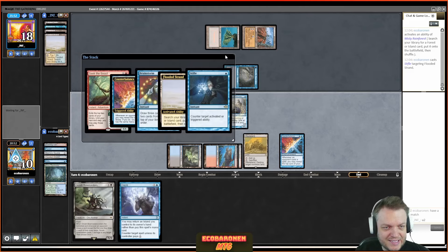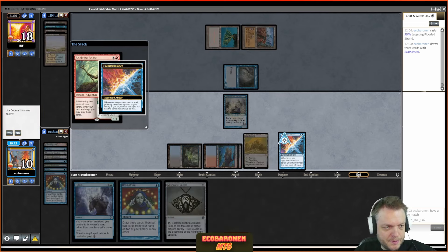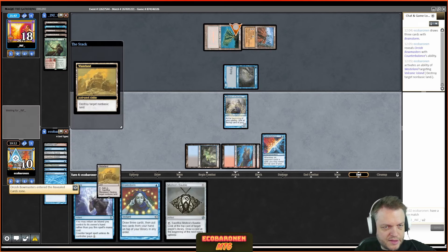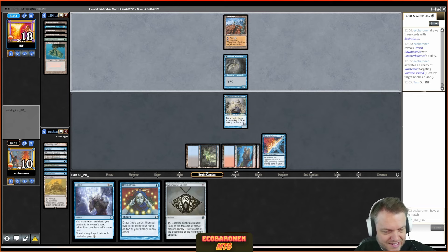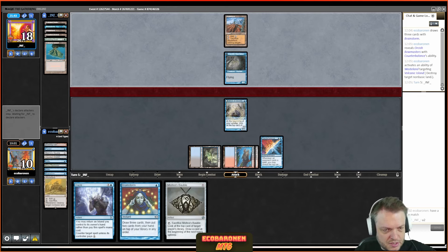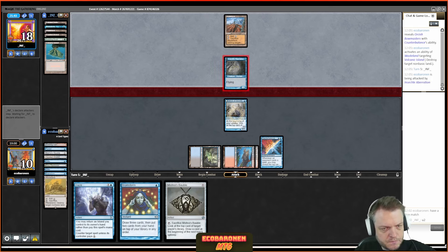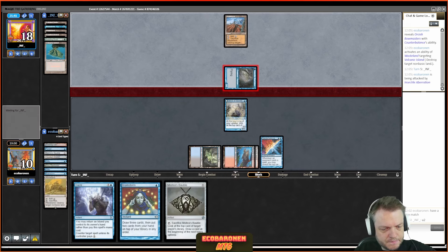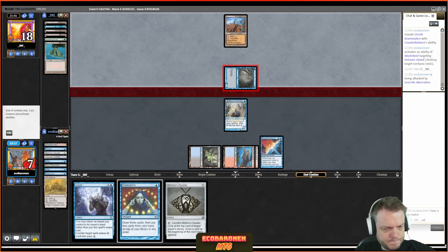It turns out I misspoke — this is round four, not round three. At this point I'm three-and-oh. My opponent is usually on Delver, so that's my mindset opening this hand. It looks fine — a little bit of everything. Maybe I can surprise my opponent with Stifle, sculpt my hand with cantrips, I have Bowmasters for later, and Counterbalance as the mirror-breaker.